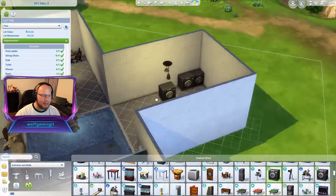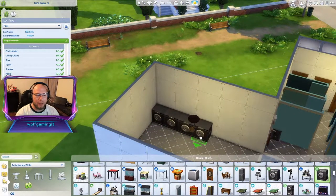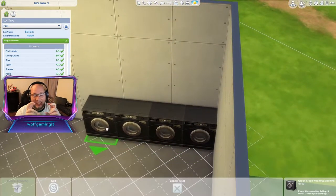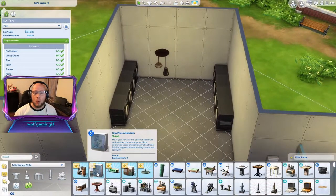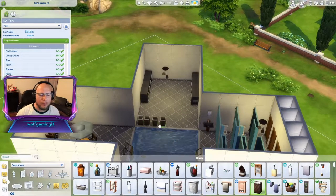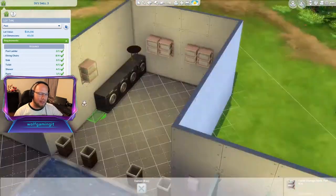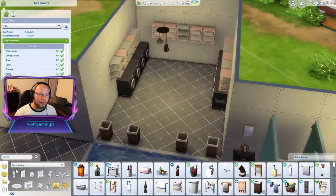Over in this empty section, we're building a laundry area. I figure this could be where the employees will actually wash, fold, and store towels, so that we can provide towels to patrons as they come. Lots and lots of towels will go here — it is a pool, you're going to need a lot of towels.